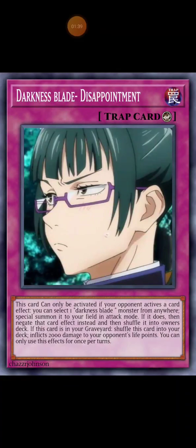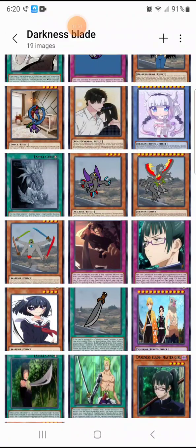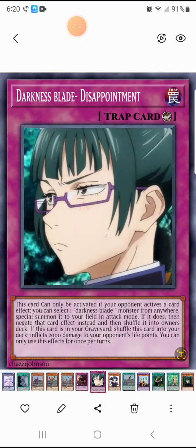And if this card is in your graveyard, you can shuffle this card into the deck, dealing 200 damage to your opponent's life points. The reason why it's at number five is because if your opponent plays a lot of spells and traps and monster effects, you can activate it, but you got a big body on the field.